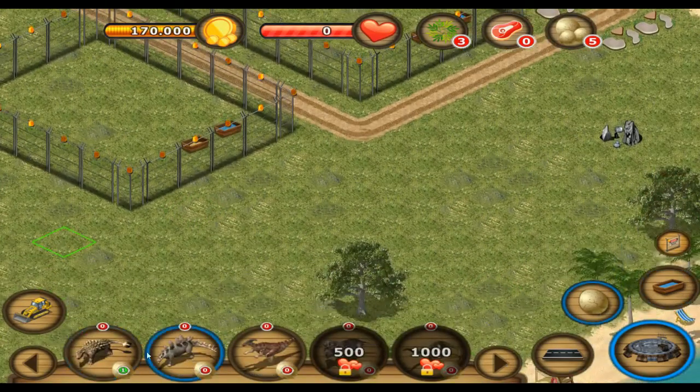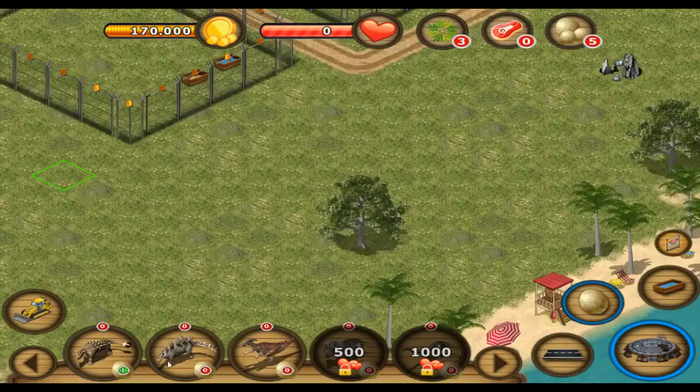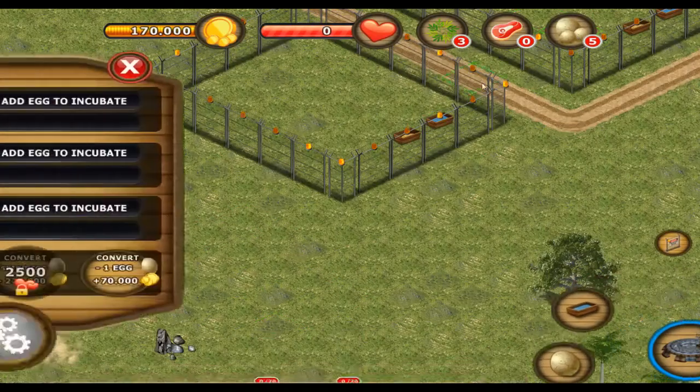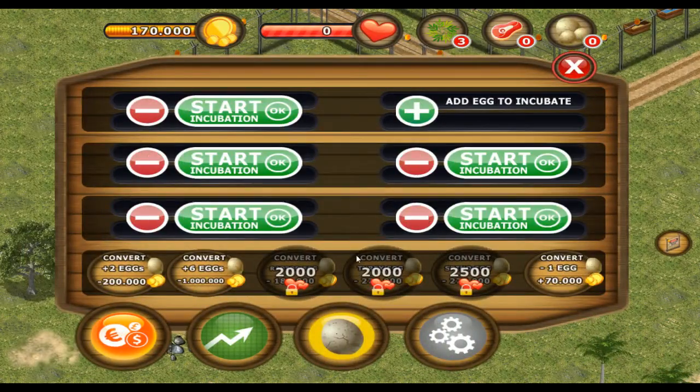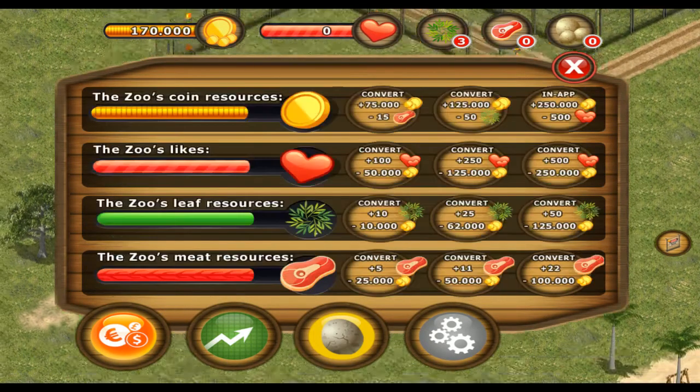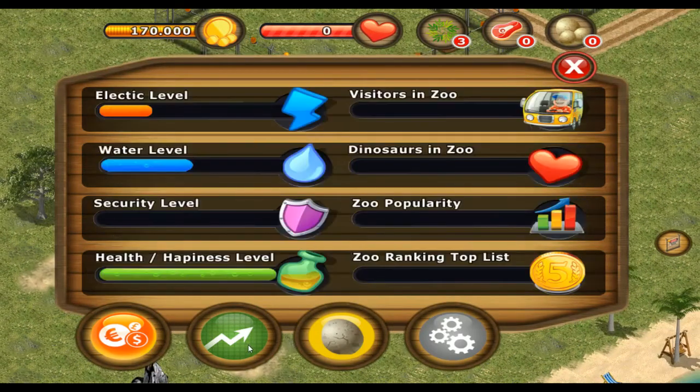We'll buy... nothing apparently. Let's just incubate. I can sell eggs for money. Look at these stonks. My electric level - that sure is stonk. My electric level is pretty low, man.